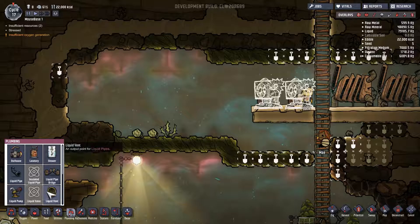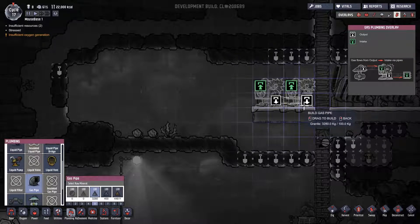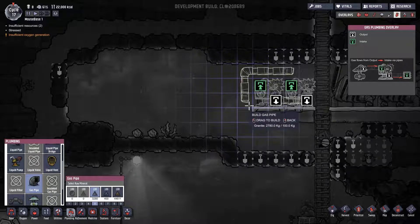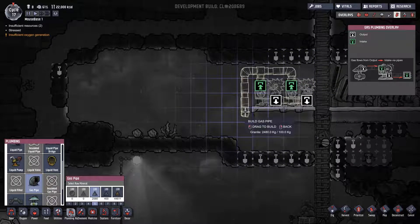We need gas pipe. Just like before with liquid piping, we have intake and outtake. So this is going to be intake — let me take a look at this from a liquid pipe standpoint. Intake, outtake — gotcha. Go back over to gas pipe: intake air, outtake air. We want to have these separate — two separate lines.